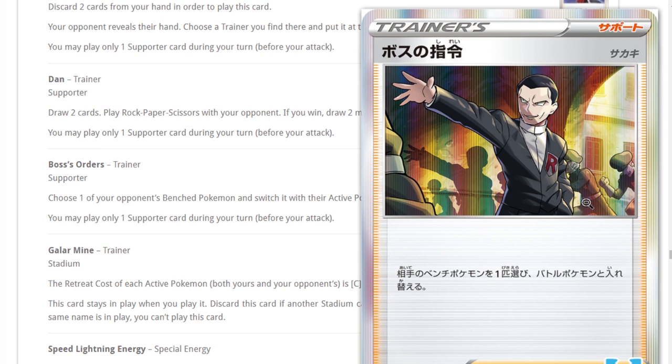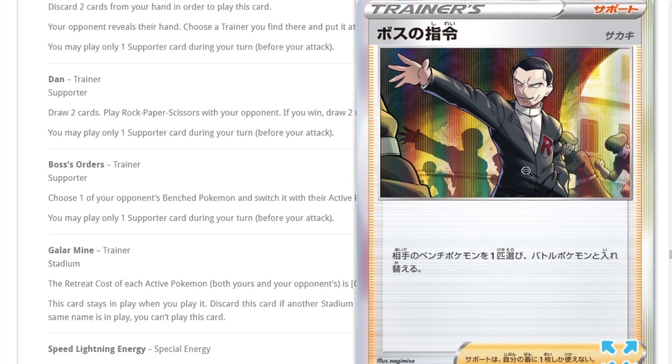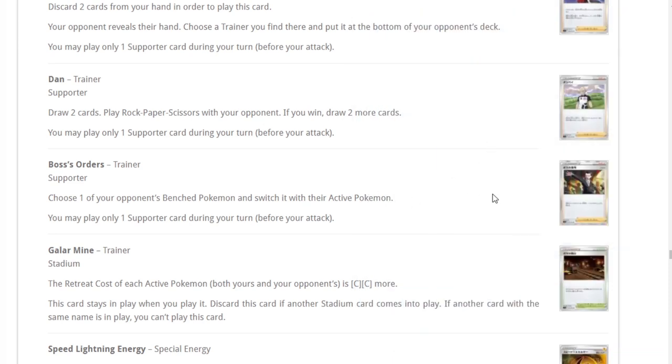Boss's Orders is definitely the best card in the set — I can't think of anything better. It's essentially Lysandre or half of Guzma. You choose one of your opponent's benched Pokemon and switch it with their active Pokemon. Excellent, excellent support.